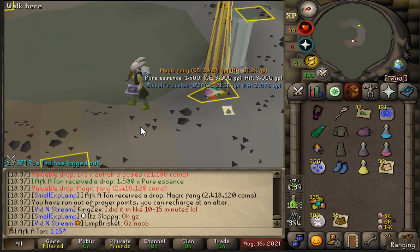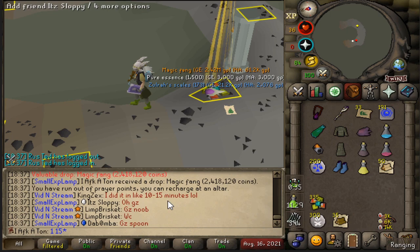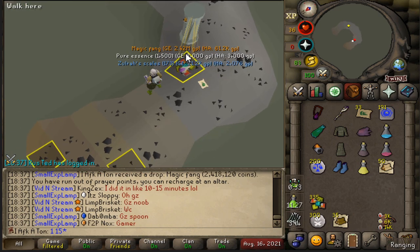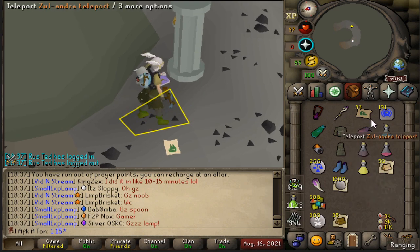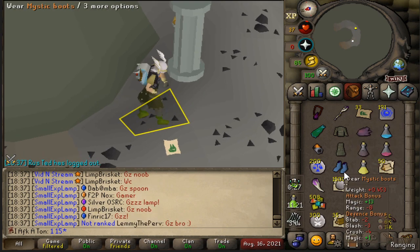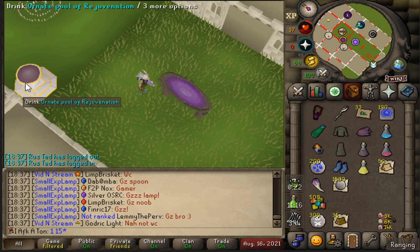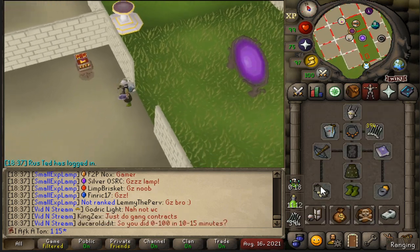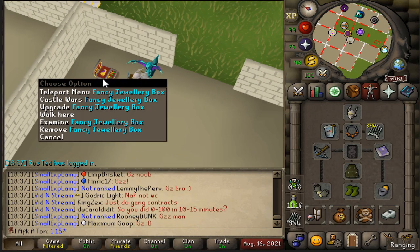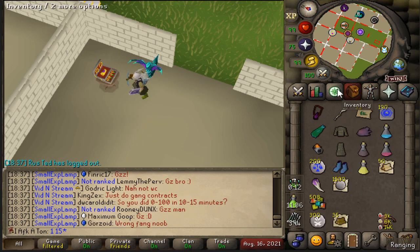Not exactly what I was looking for, to be honest. Got another rare coming in here at 605 KC — a nice little magic fang — but sadly, I already have one of those. So that's a little dupe we could throw in the bank just to boost the bank value a little bit. Not exactly what I was expecting. I guess we'll still go dry technically. The pet kind of makes up for it a little bit, but continue on the lookout for a blowpipe or a Serpentine helm — just anything other than the magic fang or the onyx, honestly.